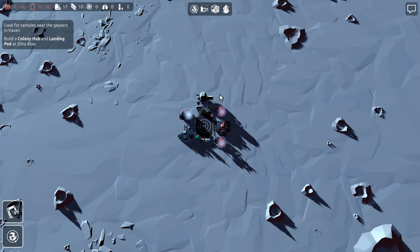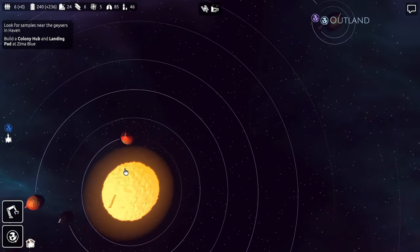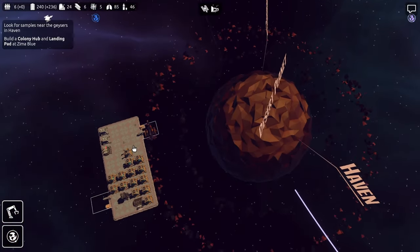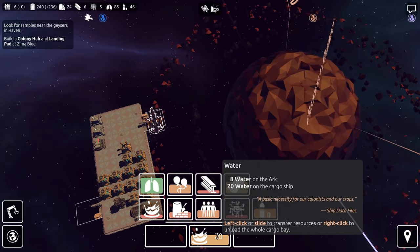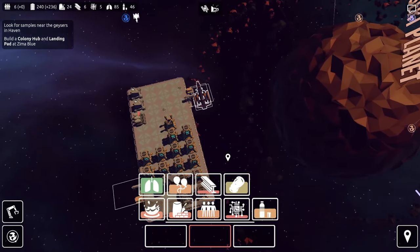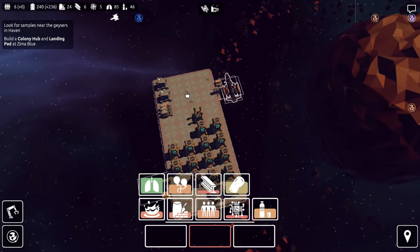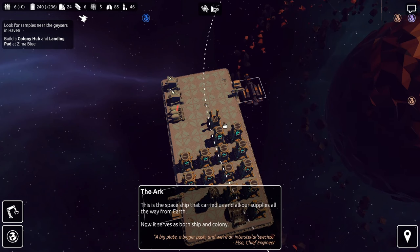Let's go back to the cargo ship over on the Ark, zoom out, get back to where the Ark is. This guy has 20 water — I don't need water, so let's unload the water. I don't need oxygen, but I do need food. We can pick that up from Haven. We need to go there and get silicon anyway. I'm going to lock the camera in here — I need to thaw out 16 people.